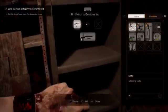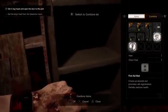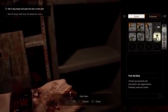In RE7, we will see herbs return and we will have the new ability to mix them together with chemicals to create different healing items. Commence with the 420 jokes.